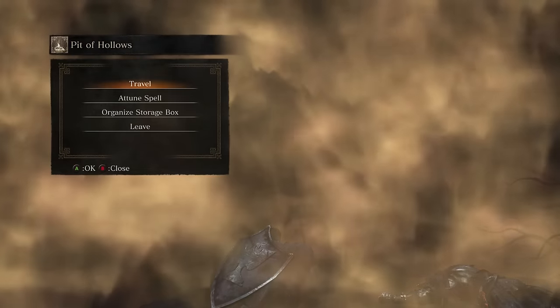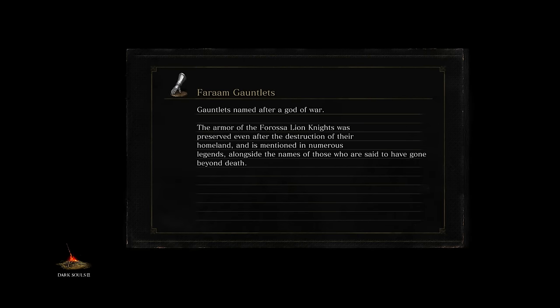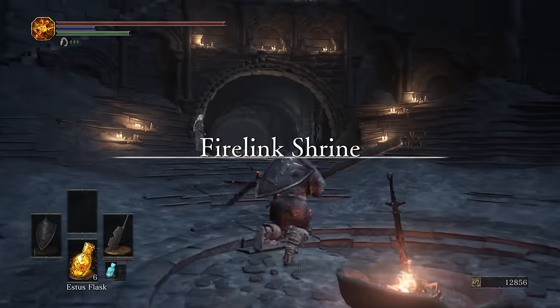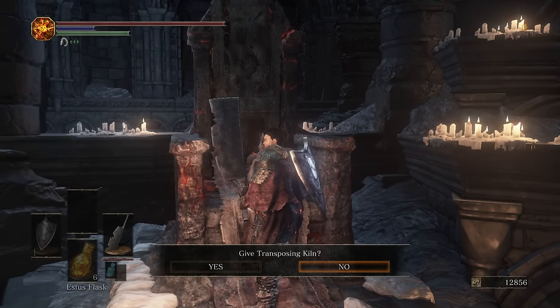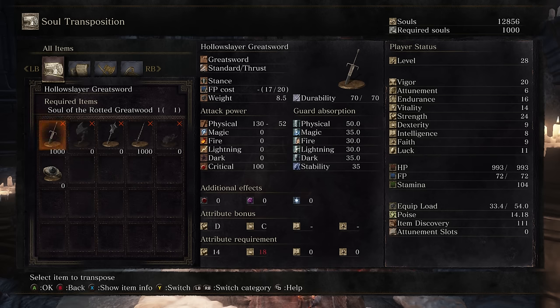You may have noticed we received the Transposing Kiln off this boss — a very important item. This is what's going to allow us to change boss souls into weapons and spells. We are back at the shrine. Here's Ludleth. Give him the Transposing Kiln. Now we can make boss weapons. Off of that last boss, the Rotted Great Wood, you have the Hollow Slayer Greatsword or the Arstor Spear.